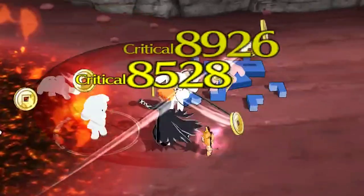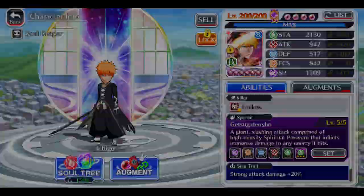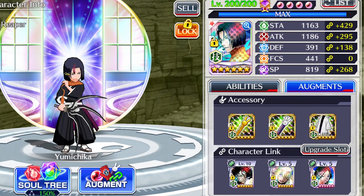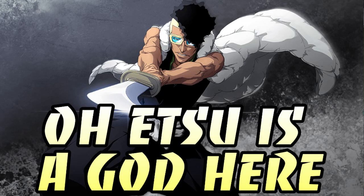We'll get into those little buggers with 80% dodge in a bit. Stamina level 3 is not necessary at all — this is just what I'm personally using. I've seen people use Yumichika, I've seen people use Ninny. Pretty much all you really need is a character with frenzy because you get multiple hits.